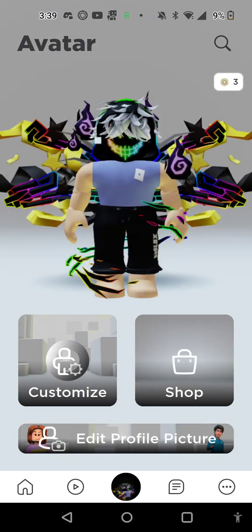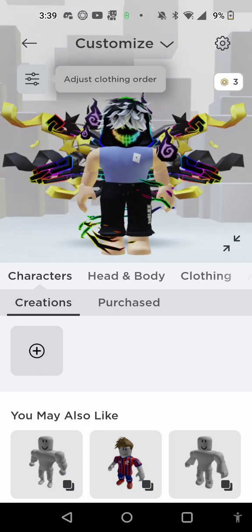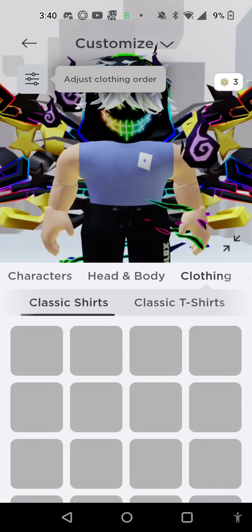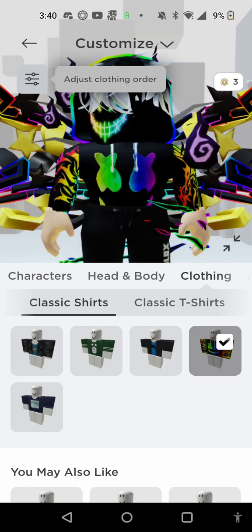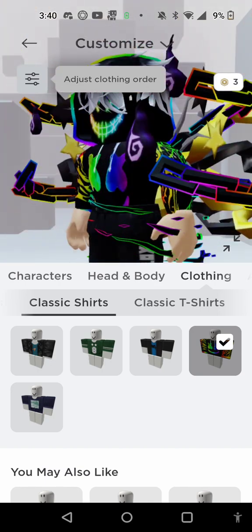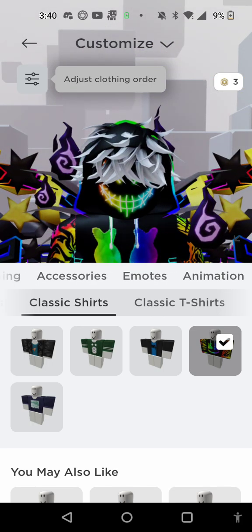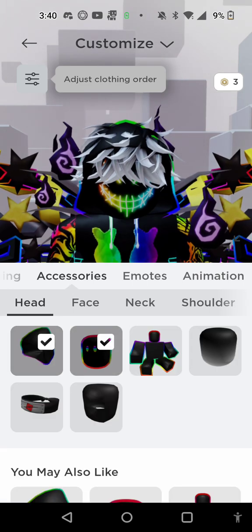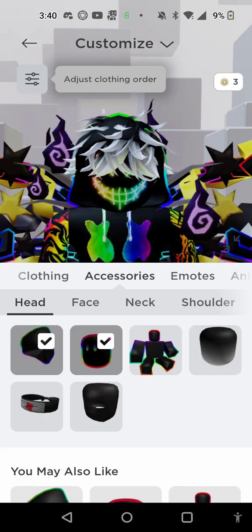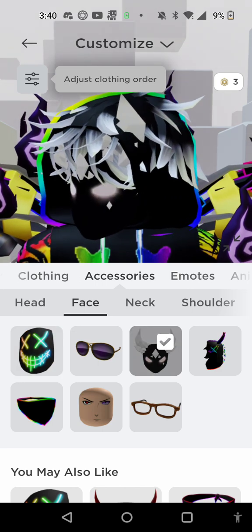I am going all out with this skin — clothing, classic shirts, and this. That is pretty good, I like this avatar, it has a lot to it. I might take off a few accessories, like I might take off something on the face and replace it. Because that looks nice.